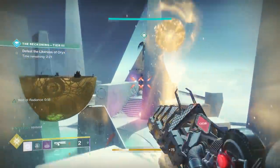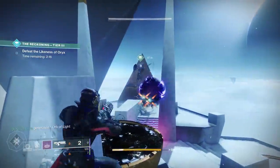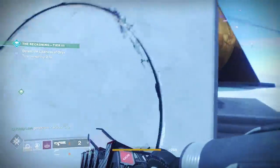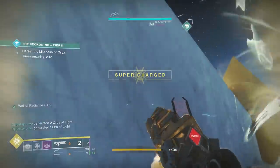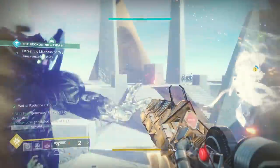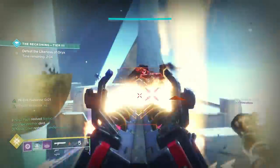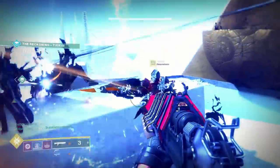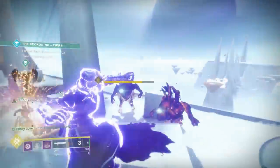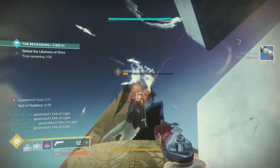If you're all higher levels, besides having everyone use 1K Voices, you can also get up close to Oryx's spawn point, pop down a well, have someone Melting Point him, and then everyone use Wardcliff Coil. This will no doubt be the strategy for farming next week, but it's the quickest method to run and farm Tier 3. The activity is very short — if you get good enemies you can be looking at a 5-minute run or less, and the more you level up, the easier it's going to be to farm for the hand cannon.